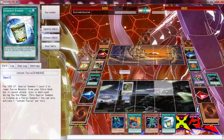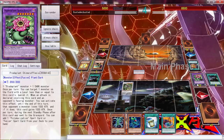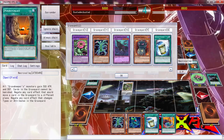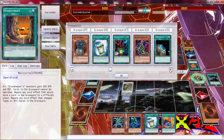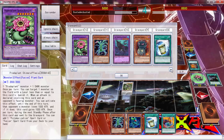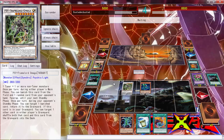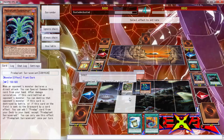Just going to grab another Instant Fusion. Actually, we can't banish can we? What does that say — negate any card effect that changes the type or attributes. What cards are going to be banished? Let's see what we can do here. Oh, we can probably beat him. I'll think about it — we can probably do it.